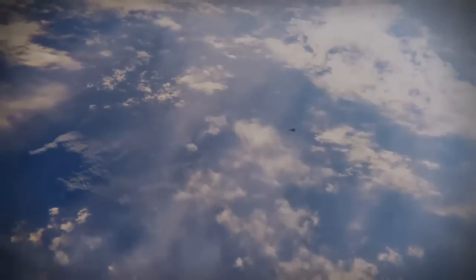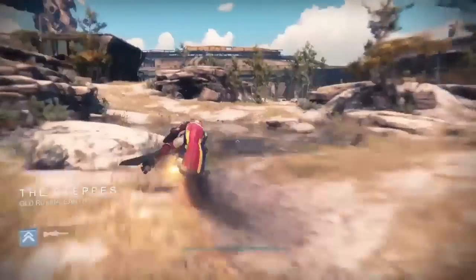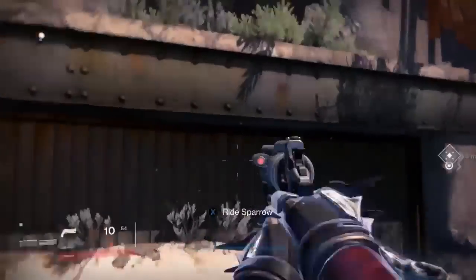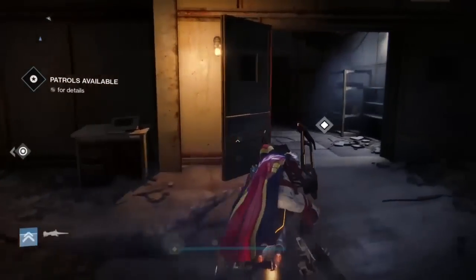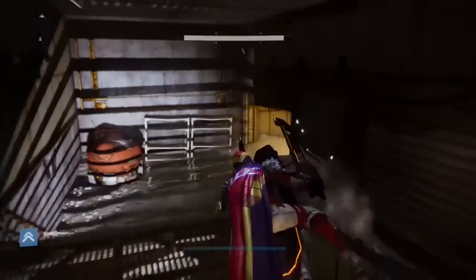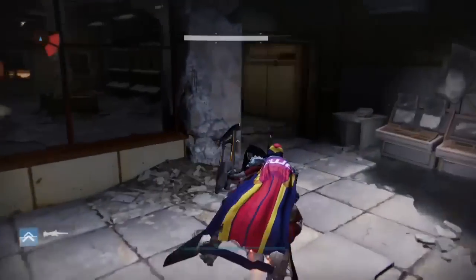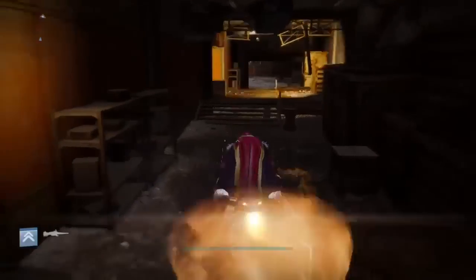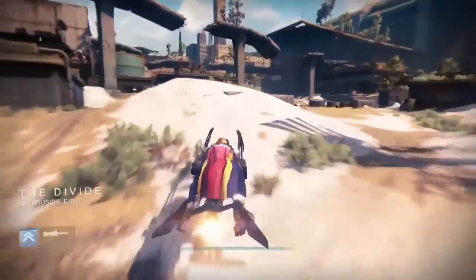Now we're just flying in — there's a minute to fly in. Get on your sparrow and follow where I'm going. It's fast but not so fast that it lowers your exotic drop chance. If you kill the high-value targets — the yellow enemies or bosses — within five minutes of each other, it lowers the chance of getting an exotic by a lot. This route takes around four minutes to complete and return to orbit.